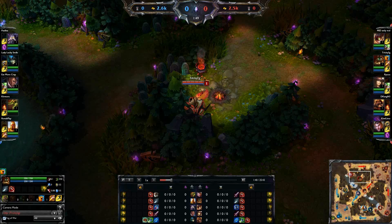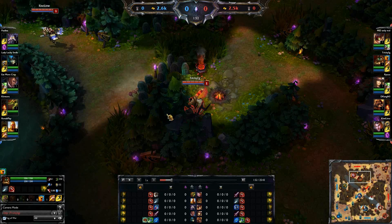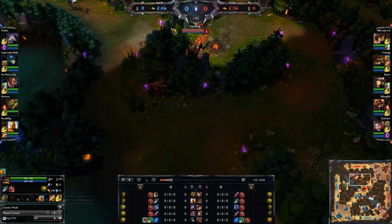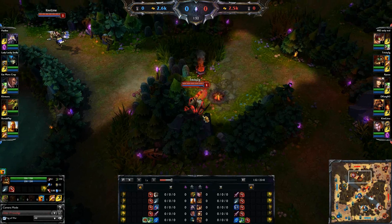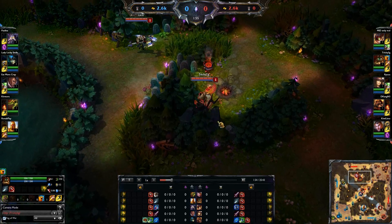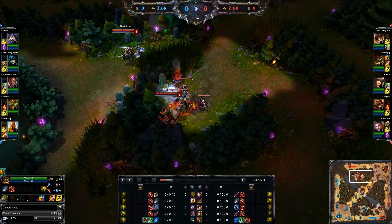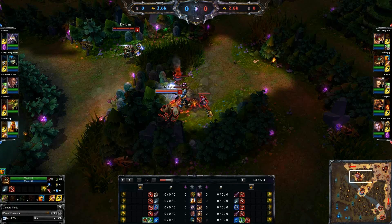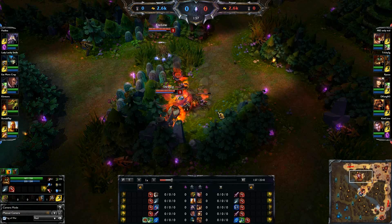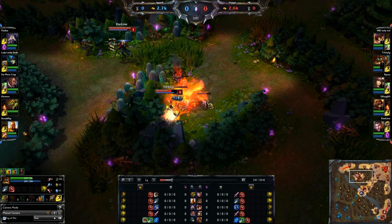Alright, we're back. I got that 4.7 Udyr Phoenix Madstone in the jungle. We're gonna go ahead and start with the red buff now. Whenever you do this, you see where I'm standing - you always want to stand right here. Why? Because when you hit this you see the AOE hit one, two, three and it flames both these little ones.